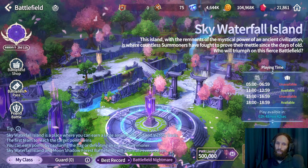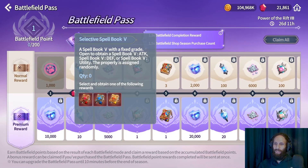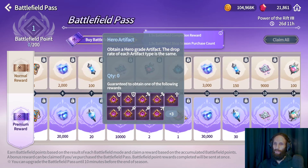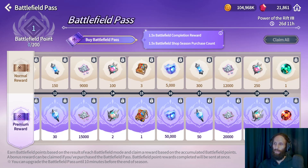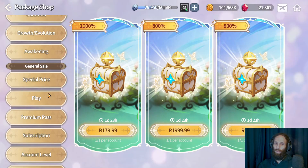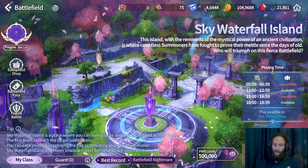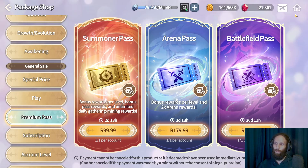Under battlefield they added the Battlefield Pass. So they added another pass to the game. It gives you legendary spell books, a hero artifact, another legendary spell book, and max marble. Free-to-play players get a blessing marble, some normal books, a blue artifact and some other stuff. The pricing is $5, $10, and $20 on the Korean server. They also added a friendly battle to the battlefield, so now you can play battlefield with your friends. The pass is pretty expensive compared to the other two.